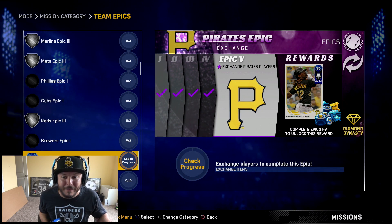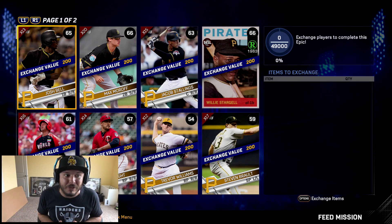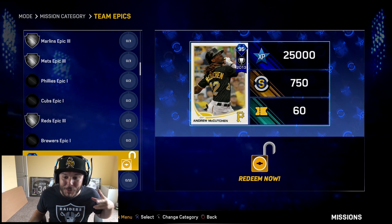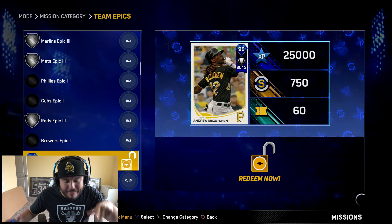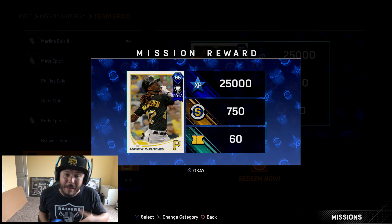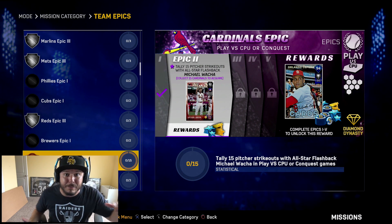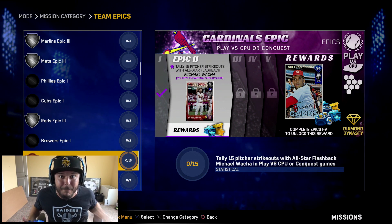A lot of you guys have talked about this 95 overall McCutcheon and said he's extremely good, so I'm super excited. I've exchanged all the pieces — bam! Andrew McCutcheon, 25,000 XP. I love the way the card looks. He's going to be great in the outfield. We do have Stanton as well and breakout Canó Jr. in right field right now, but I'm thinking I'll put either Stanton or McCutcheon out there — let me know in the comment section.